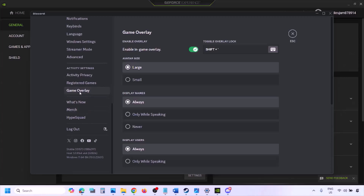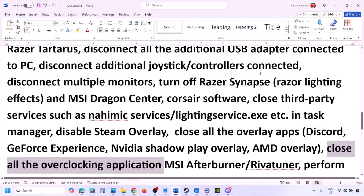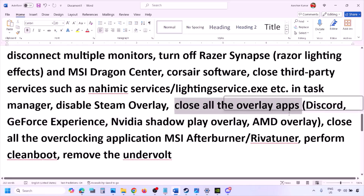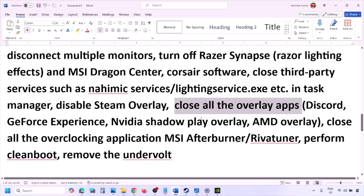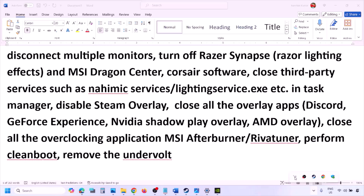Also disable overlays from other applications. If you have Discord, go to Discord Settings, go to Game Overlay, and turn off Enable In-Game Overlay. If you're using GeForce Experience, click the settings icon in the top right and turn off In-Game Overlay. For any other overlay applications, turn off the overlay or simply close those applications. Also close all overclocking applications like MSI Afterburner or RivaTuner.